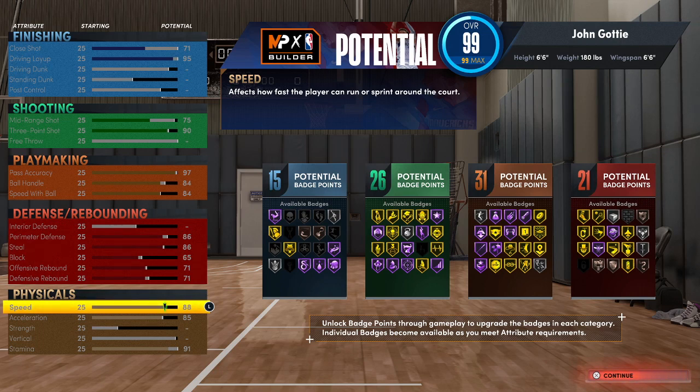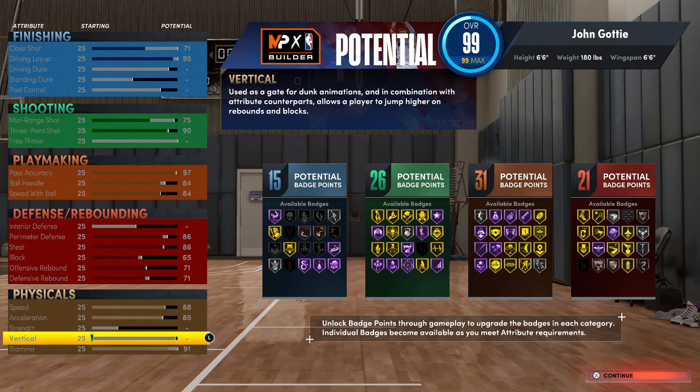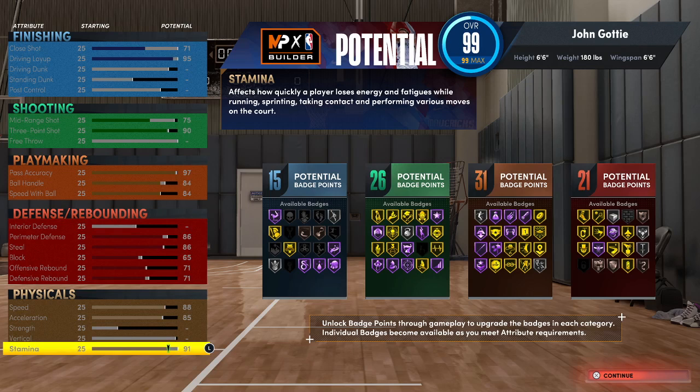My speed is 88 — I see people with 93 speed, but 88 seems to be right on the money. Acceleration is 85, which is pretty good. I took down Strength and Vertical because Vertical was leaning more towards dunking and I thought it affected contesting, but it wasn't. So I took Vertical down and kept Stamina at 91, because in this game your jump shot changes with fatigue as the game goes on, so you want stamina as high as you can get it.